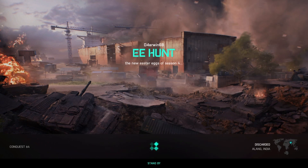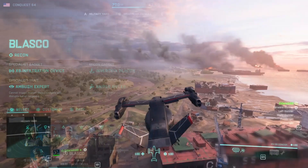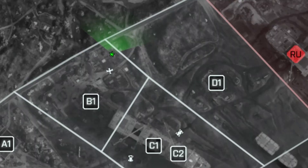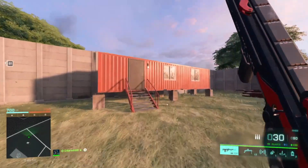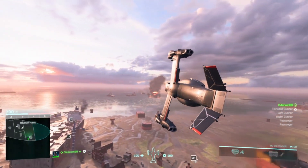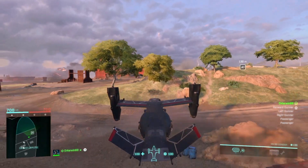After activating these easter eggs, you will be rewarded with the following player card. For this, you have to find two locations on the map Discarded. As mentioned before, you have to equip Lasco as a specialist. Both locations are relatively far away from your spawn, so to speed things up, best hop into your favorite aircraft and fly over there. The first location is relatively close to objective B. After landing, move over to the container which you can see here on the map. Kick in the door and to your right under the bed, there is the first beacon. Before interacting with it, it says 'contact Lasco'. You can hear a message from Lasco.